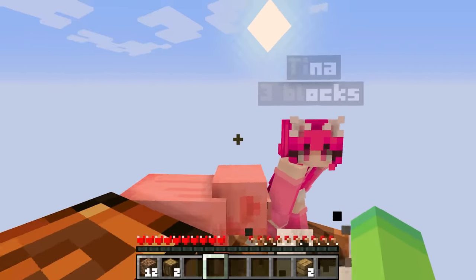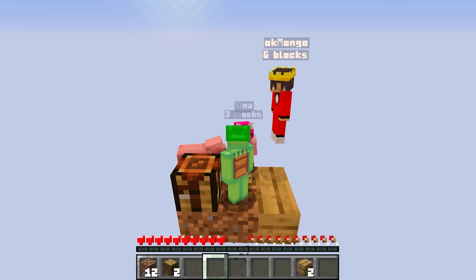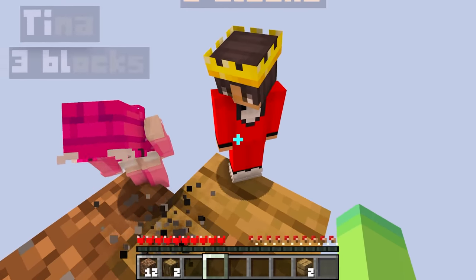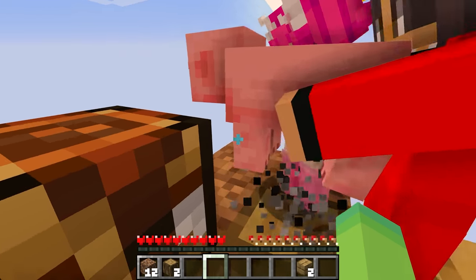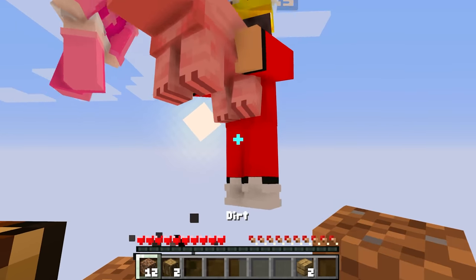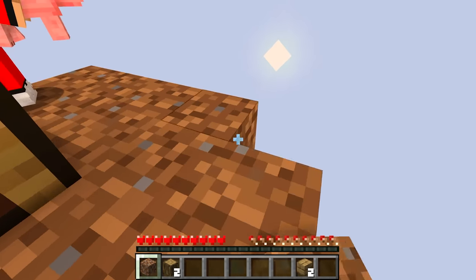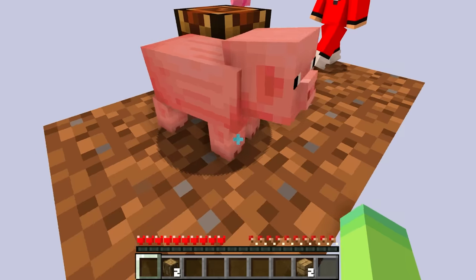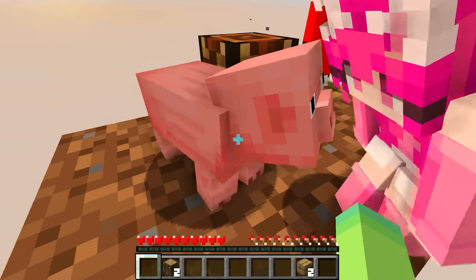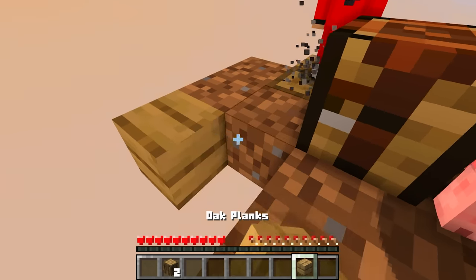Whoa, what happened? I think our game got upgraded — look, I'm back to normal! We have faces again! Look, even the blocks changed. Look at our cute little piggy — he looks awesome! We need to give him a name. I'm gonna call him Sir Baubles. We need to make Sir Baubles a nice little place to stay so he doesn't fall off. He blinks and even stares at you — he has eyes! Oh, he's so cute.